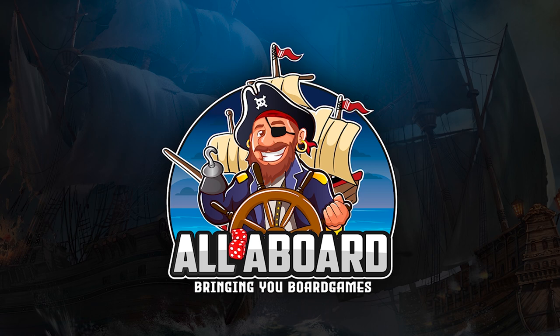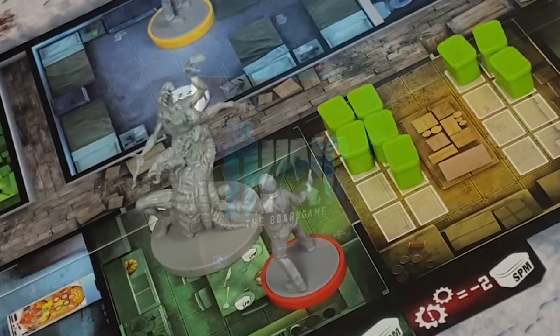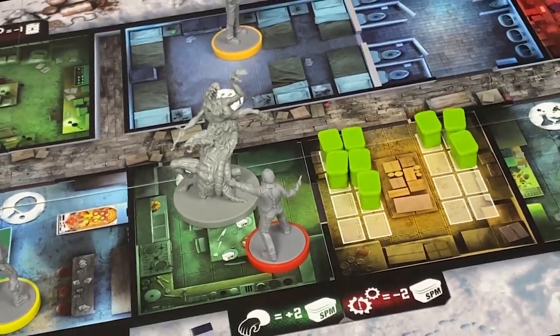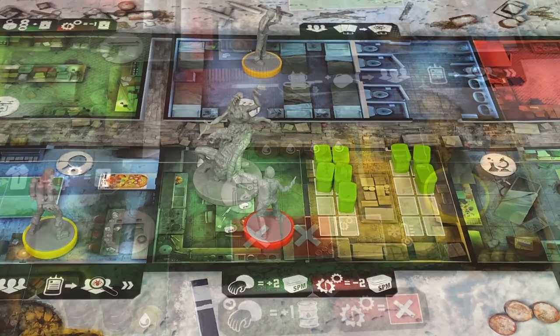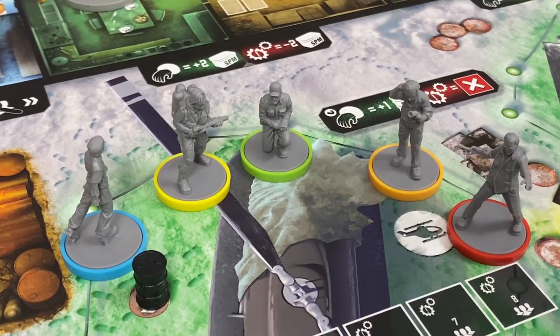All Aboard, bringing you board games tonight on All Aboard. In the theme, a research station has been infiltrated by an alien with the ability to assimilate living organisms. We will have to maintain the research station while hunting down the alien before escaping to warn humanity of the impending danger.